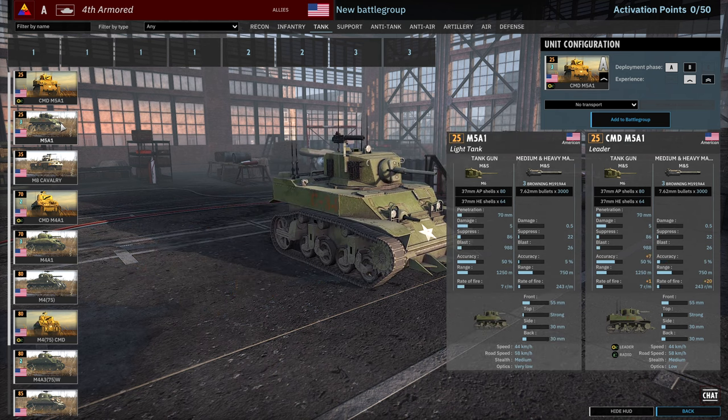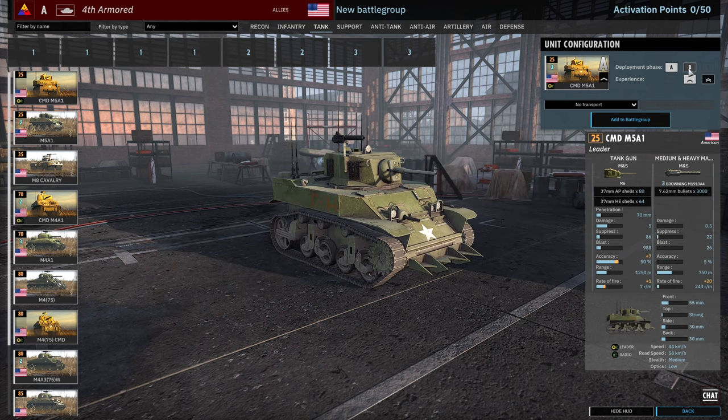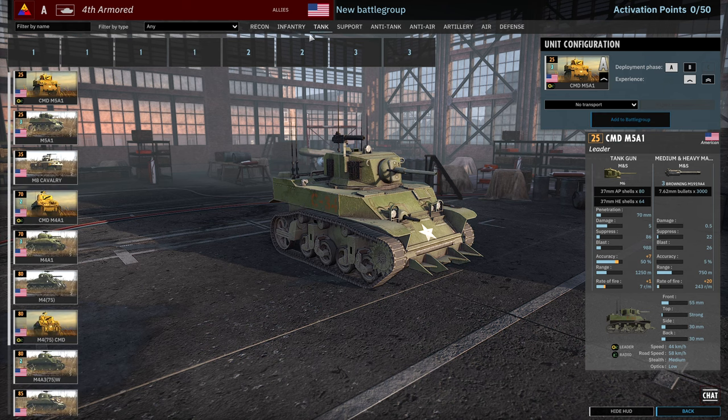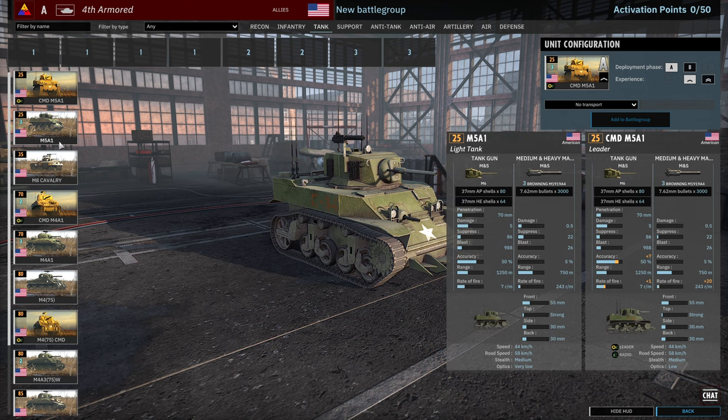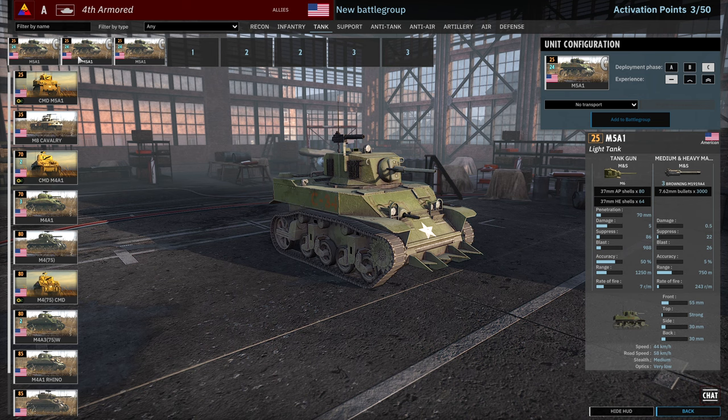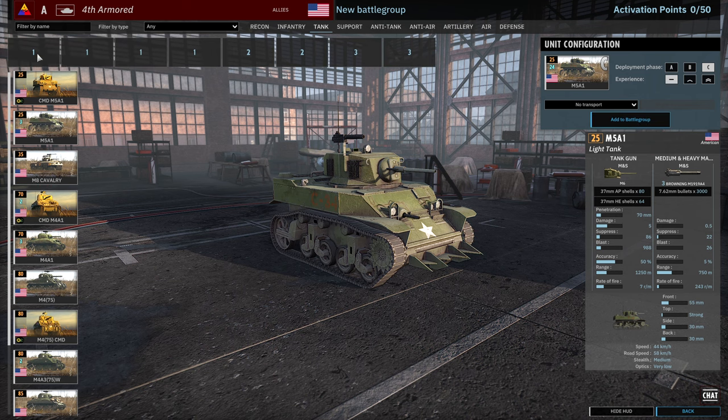In the Tank tab we have Stuart Leaders, which are pretty standard — nothing crazy about them — but you might want to supplement some Leaders in the Tank tab instead of the Infantry tab. Those cheap Leader Tanks are often a good way to do that. There are three cards available of the M5A1 Stuarts: 8, 16 and 24 available, all three in Phase C.